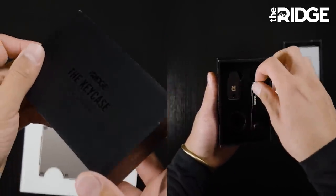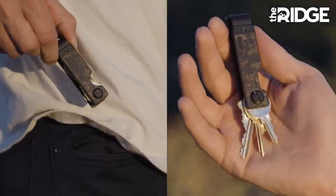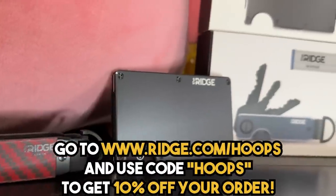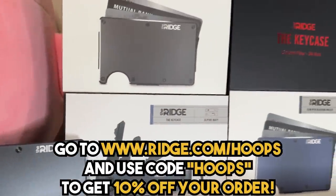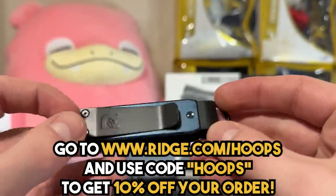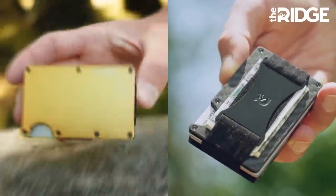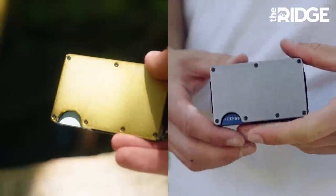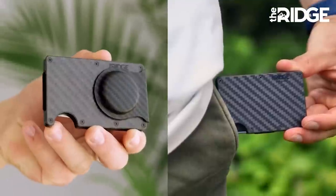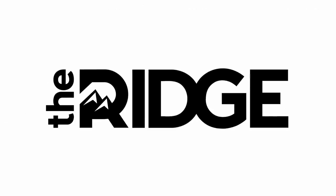Ridge can even do the same thing for your keys with their signature key case, and we all know how crazy keys can get. So if you want to check out the Ridge Wallet or key case for yourself, you can do so by clicking the link in the description below. When you use code Hoops at checkout, you're going to get 10% off your order. The wallets are also backed by a lifetime guarantee and can even be tried out risk-free thanks to Ridge's 99-day money-back guarantee. So be sure to give that a look with the link below, and thanks again to Ridge for supporting the channel.